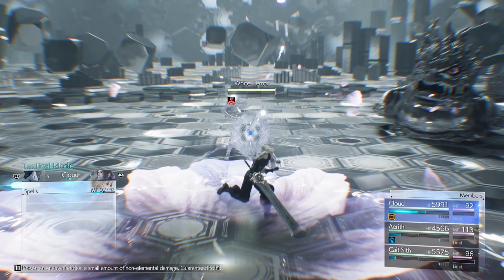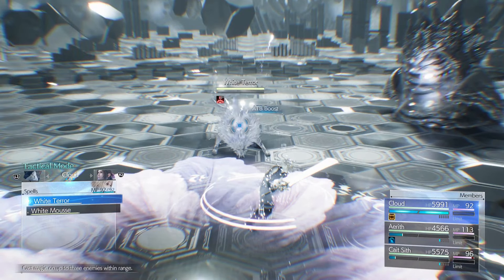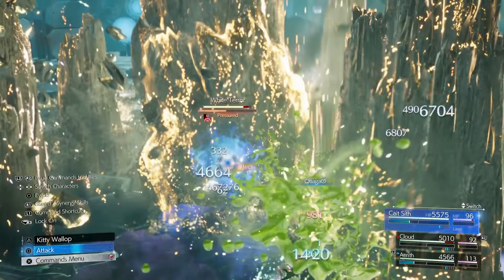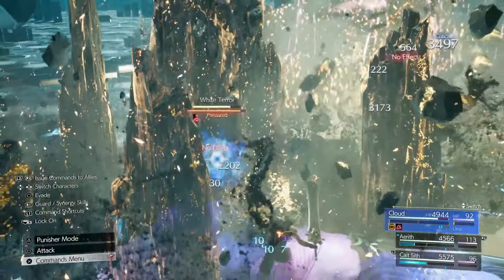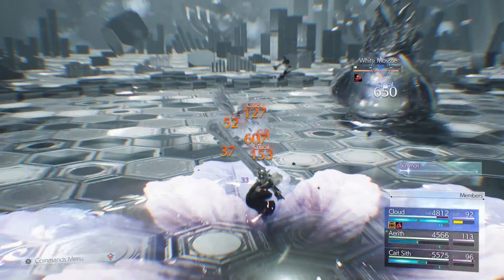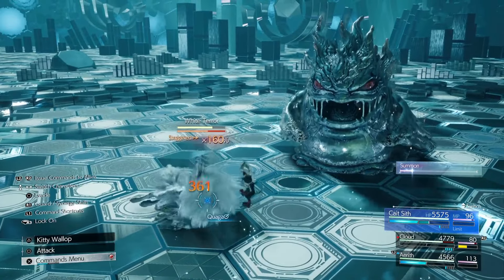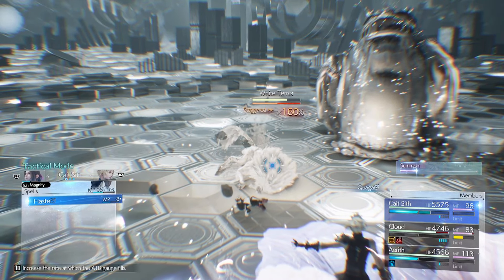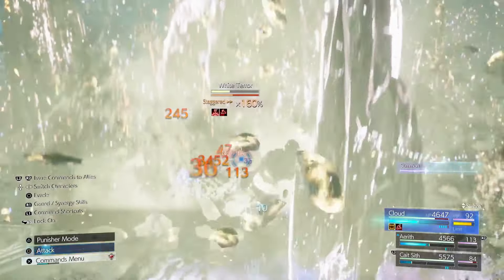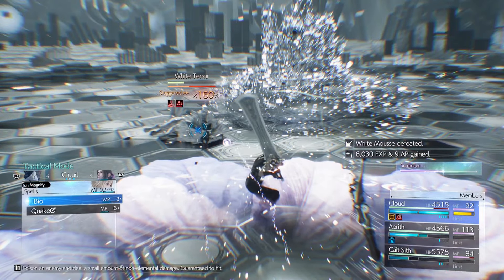Make sure both enemies are together and cast Quake so it hits both. I forgot to use ATB Boost. Cast it on the White Terror hoping it hits the other guy too. Once enemies are staggered, Stop wears off — Stop only works three times before it becomes totally ineffective, and if the enemy is staggered, Stop wears off so you have to cast it again. I cast Stop again to freeze his stagger bar so I keep hitting with Cloud.